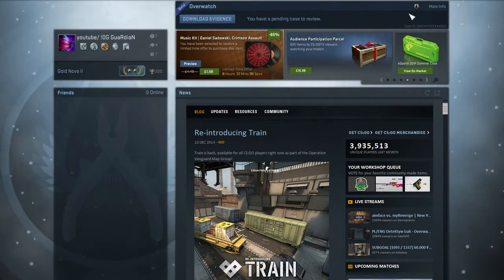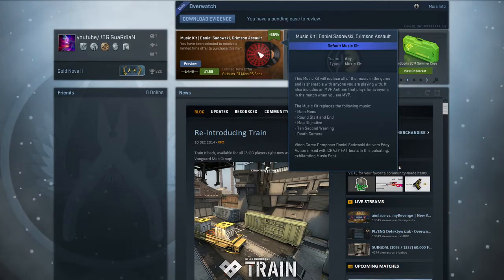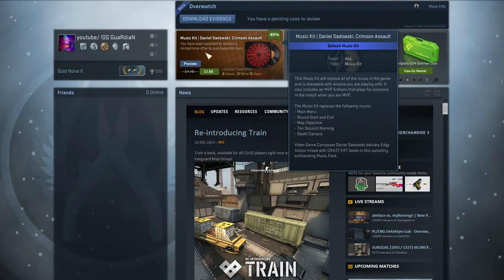Ayo guys, Garnier here today and today we're going to be talking about the music kits that you can get in Counter-Strike. Basically what the music kits do is you just equip them and then when you're in game, like the main menu and the start mount and stuff, they all change to the songs that are on the music disc.